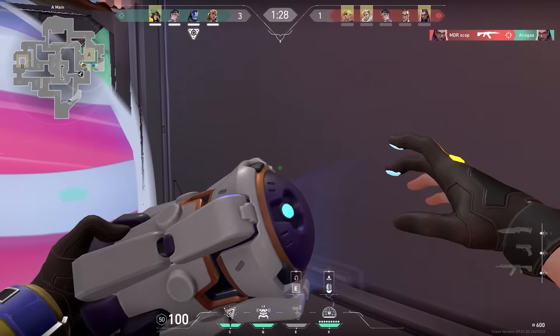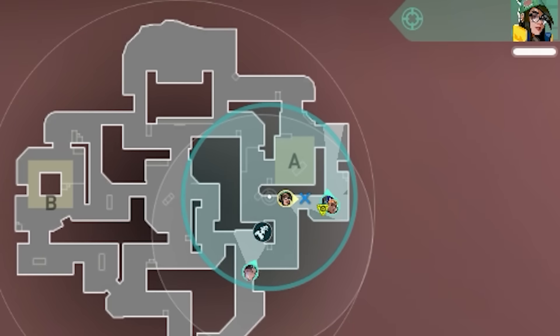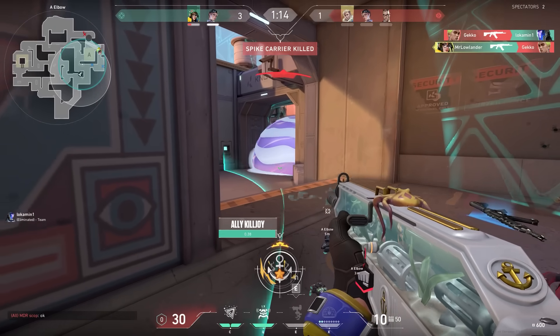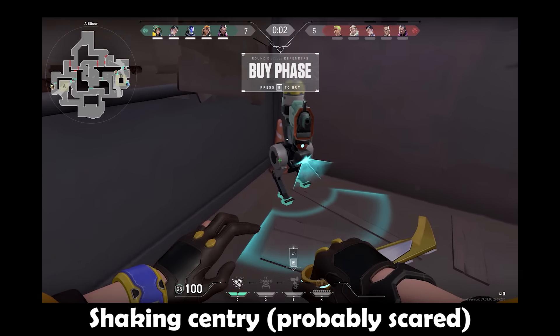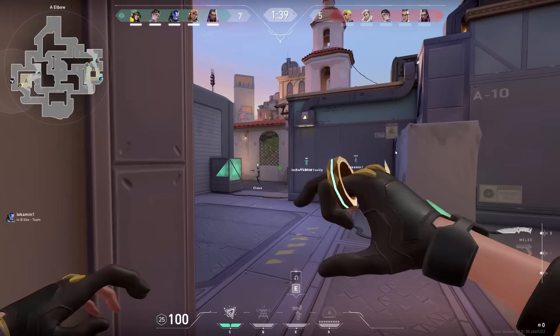Back to the game — a nice way to enter A on Sunset is to place your ultimate over here. It will cover the whole site except for the defender spawn, but all you gotta do is ask a teammate to smoke that and then enter with your team. Sadly I messed up later that round because again I didn't have lineups on this map. The rest of the first half went pretty bad, so let's go to the second half now.